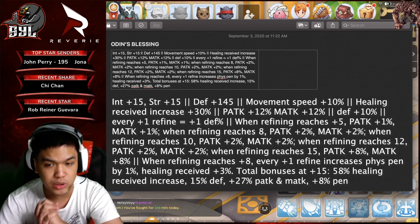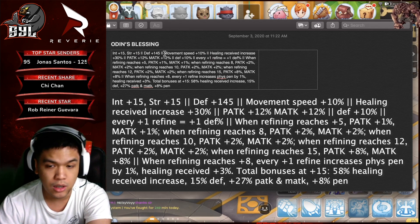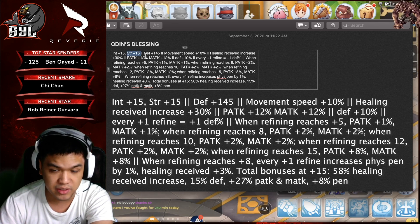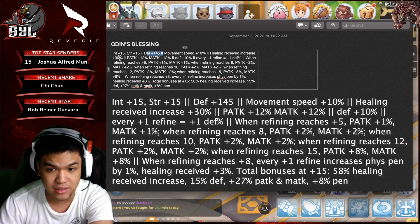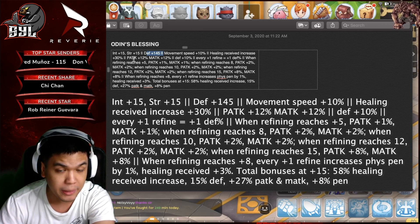Lastly, here's a boot that we've been ignoring for quite a while — Odin's Blessing. This is tagged as the second coming of the Rune Boots. INT is plus 15, STR is plus 15, Defense is plus 145, Movement Speed is 10%, and Healing Received is increased by 30%. Physical Attack and Magic Attack are increased by 12% at the base level.